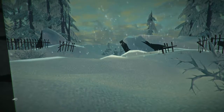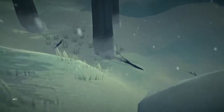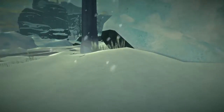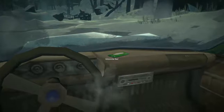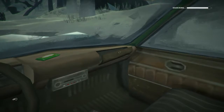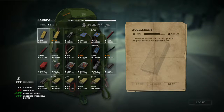Hello everybody, welcome back to The Long Dark episode 2. We're still in this church and we're going to continue on. My goal for this episode is to get to the Trapper's Cabin — that's a good spot to set up a mini shop. Hopefully it's got the rifle cleaning kit, because we got the rifle last episode. It's pretty messed up — I think it's three condition per shot. We have 10 shots and 11 bullets.